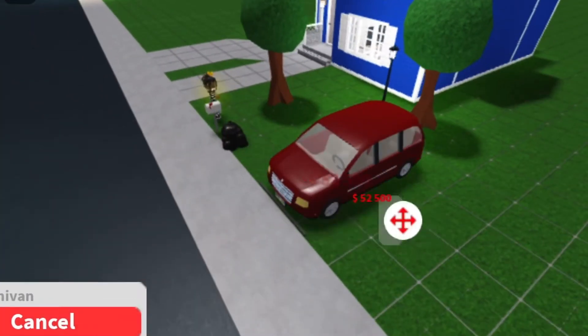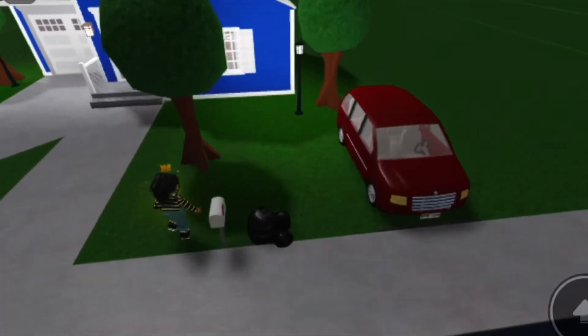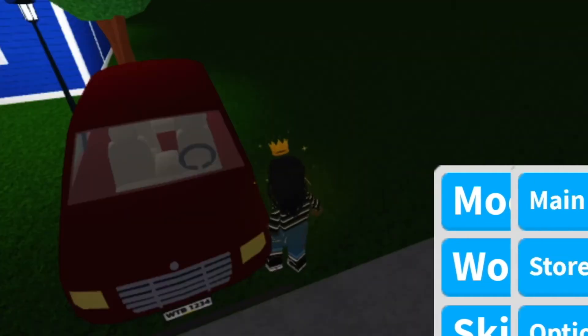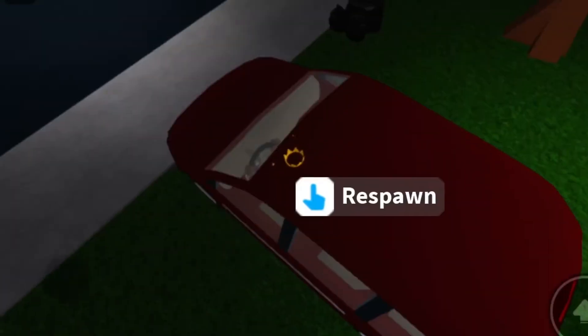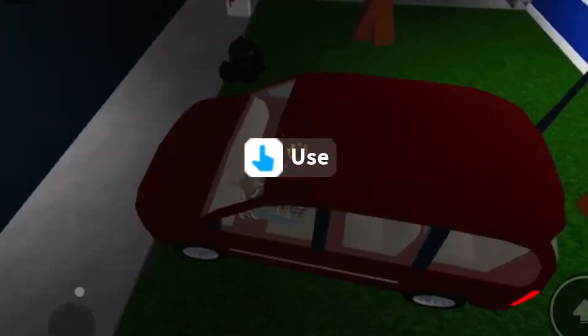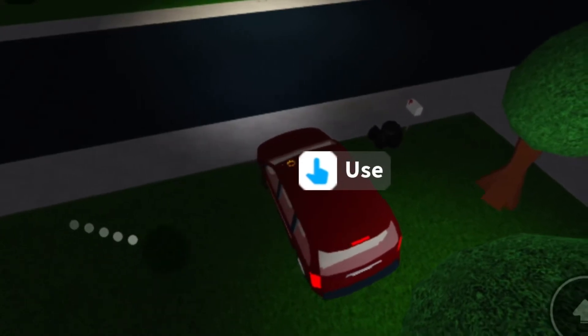We have this new Roto Minivan. I'm just gonna buy it. I don't mind wasting money, guys. We got it — it looks like this. You can actually sit in it and use it. Let's see how fast it is.